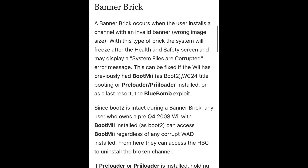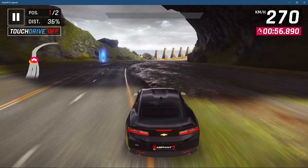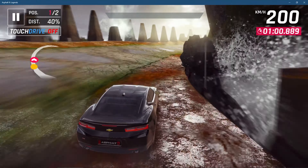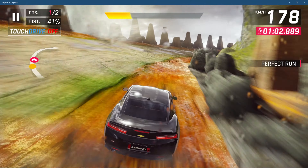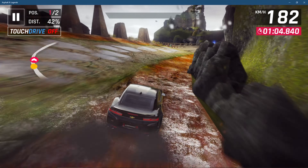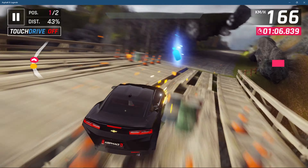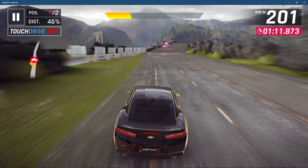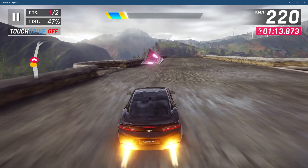Then you have a banner brick, which is actually what happened to my Wii personally. A banner brick is when you download a bad WAD file and put it on your Wii — it corrupts the whole Wii and the motherboard and makes the Wii unusable. When you go to boot it, it would only show the system menu, or in some cases a system menu error. Other than that, you wouldn't see anything else.